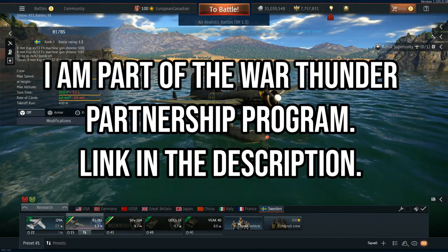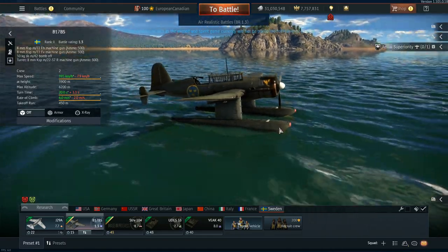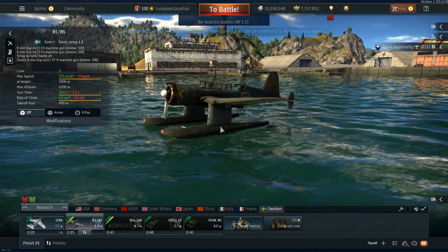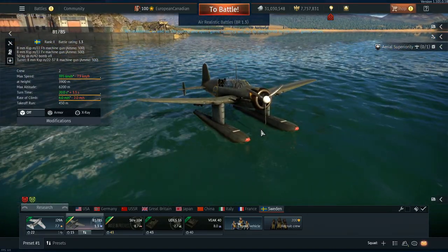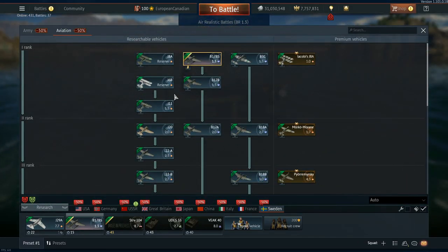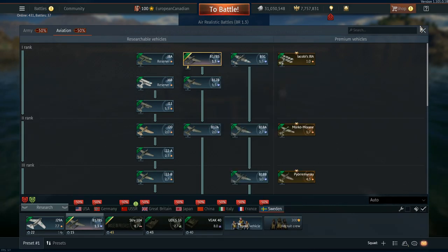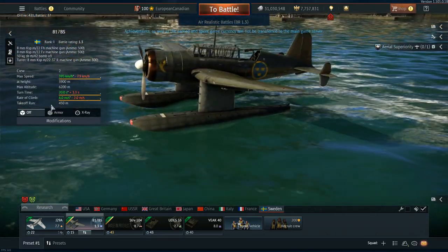Hello everyone, hope you're doing well. Today we're back on the second dev server for update 1.101, and this time it's time to have a look at the B17BS. This is a new floatplane coming to the Swedish tree in update 1.101, very similar to the B17B and B17A that we have, apart from it has two very large pontoons attached to it.